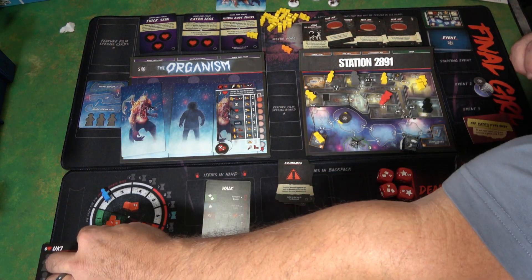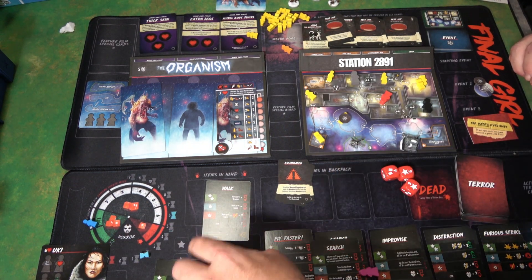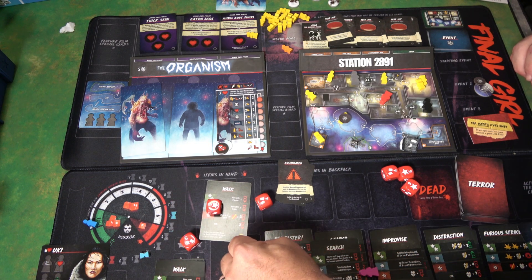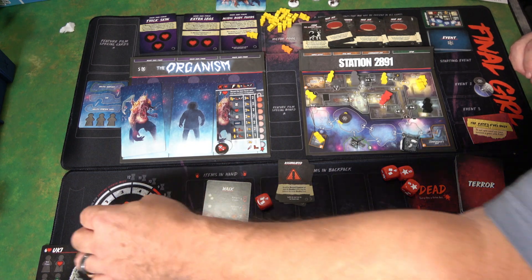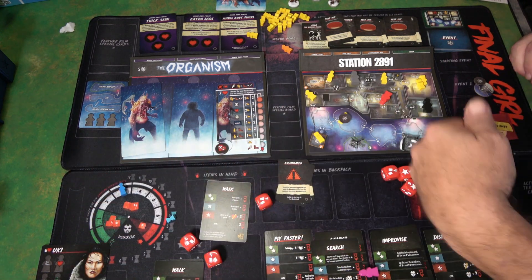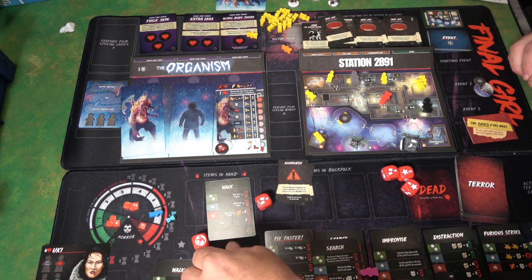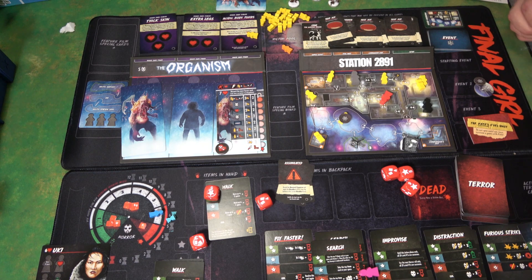Make sure you have enough dice and try to get the horror track into a good position so you can roll three dice, which is always helpful — it makes things easier. There you go, a success, which is going to make things easier. Certain cards help you increase your dice count, but there are also tarot cards that make you lose dice — you can end up rolling just one die. Now I rolled a star, right?